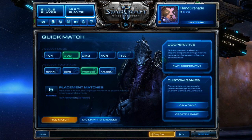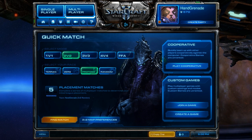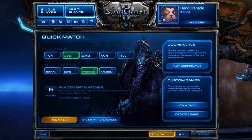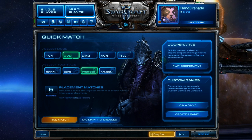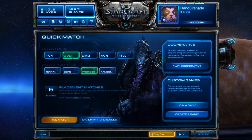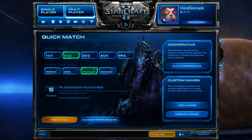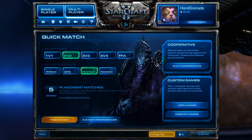You can set the AI to very easy, which is, as you would assume, very easy to win. Then you're going to want to go in and win three games with each of the three races. On my other channel I posted a video of me winning a very easy game against AI in five minutes, but I can do it a lot quicker than that, and I will show you how to do it in more detail right now.